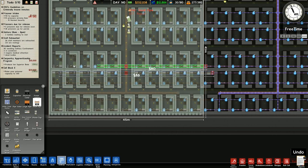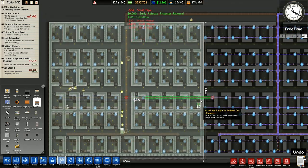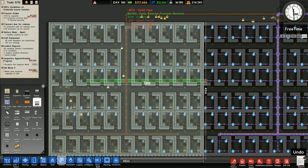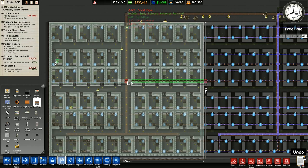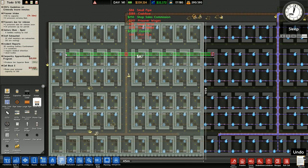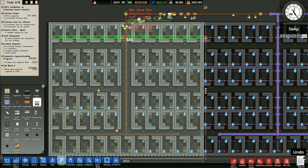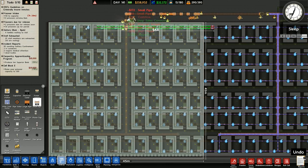We're going to get a whole load of pipes being brought into the delivery area. Then I'm going to have to get lights — lights is already in there. What it doesn't do is it doesn't copy and paste utilities. Lights it has put in. So all I've got to do is put in power lines and pipes.